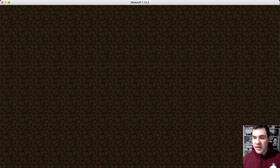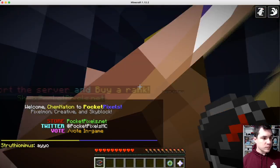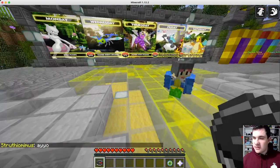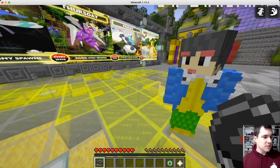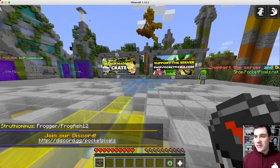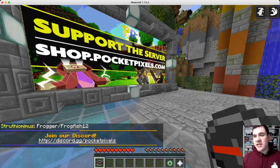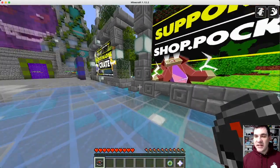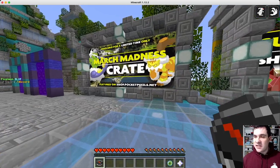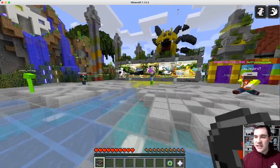So we're loading up the terrain. Let me get out of here. We're sort of in the main area. Who's this? Hello? So we got some cool stuff here. We got some little information here about the server — shop.pocketpixels.com. I'll go to that website in just a moment and show you what you guys can get. And there's a March Madness crate, limited time only.